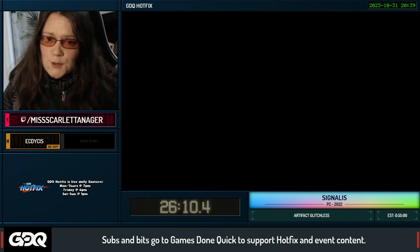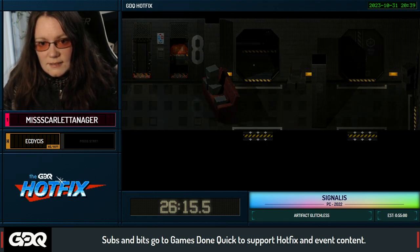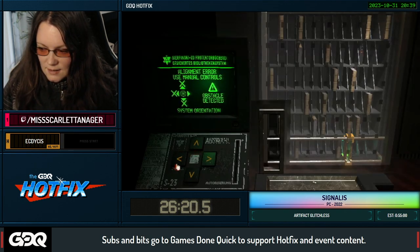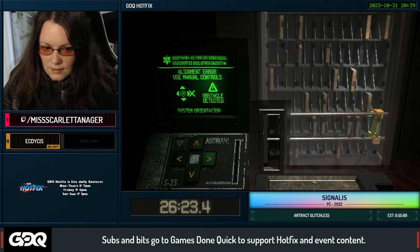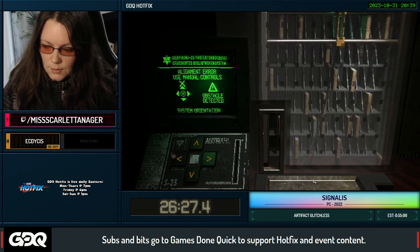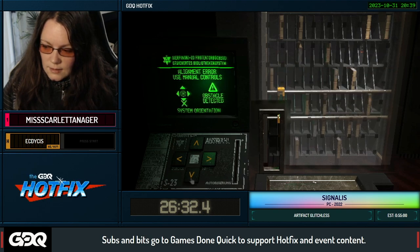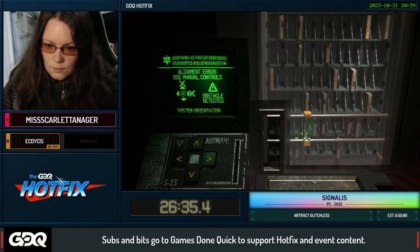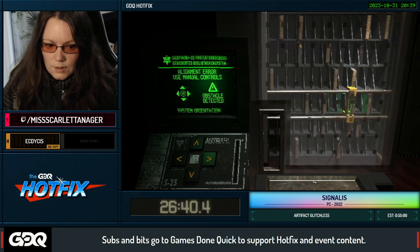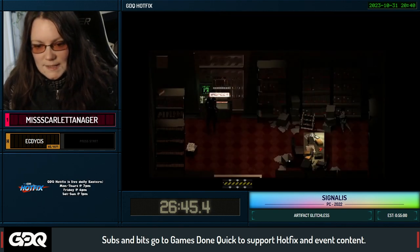Now we're going into another room you may not have seen before if you've watched speedruns of this game — the library — and a puzzle you probably haven't seen which is this big monstrosity here. I have the code for it: up, up, left, up, left, down, left, down, right, down, right, up. We need to get the King in Yellow again, which for some reason has an astrolabe inside of it. That's all we needed in this room.